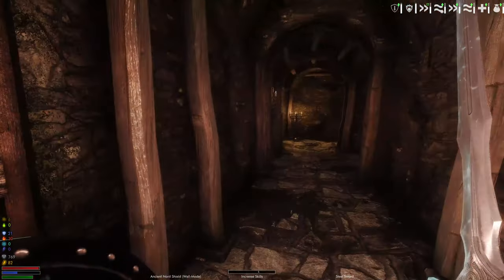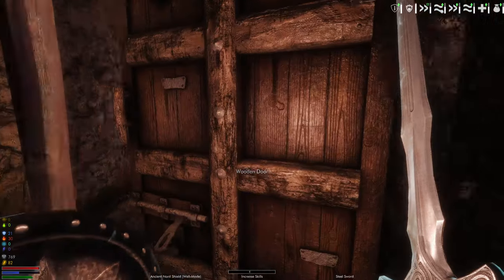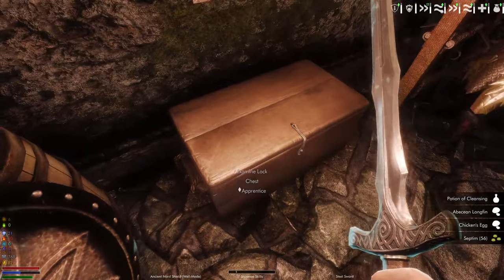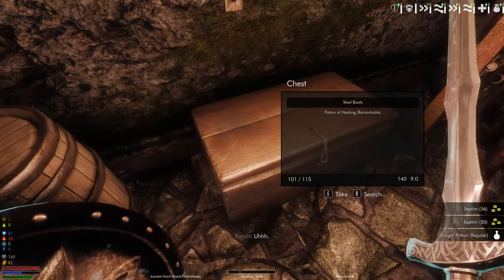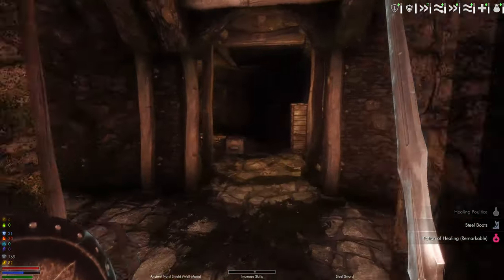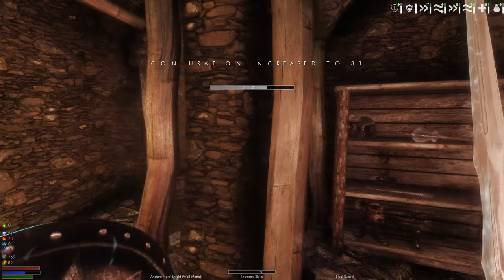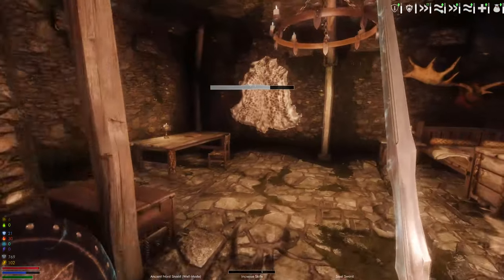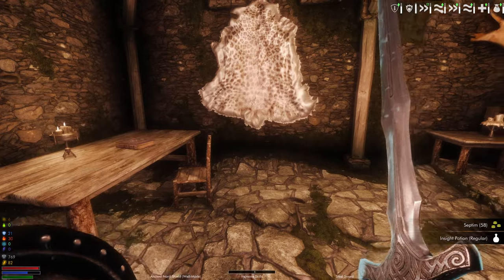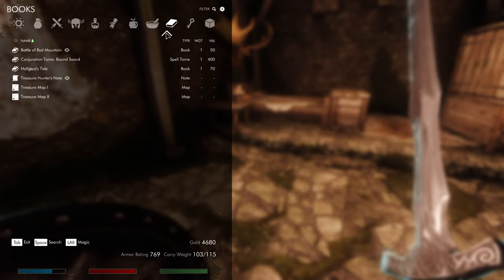Adept — let's go ahead and open it. I think there's a cleansing potion in here, which would be good for our rock joint. Oh, a Bound Sword! Awesome — that's so good for us.